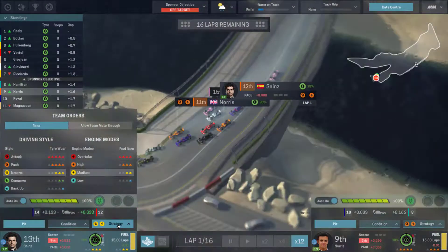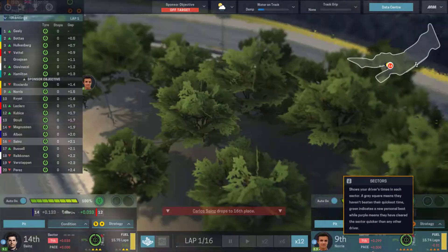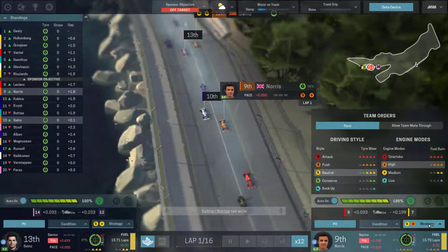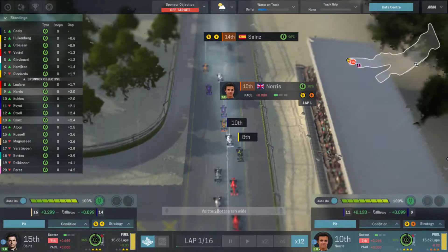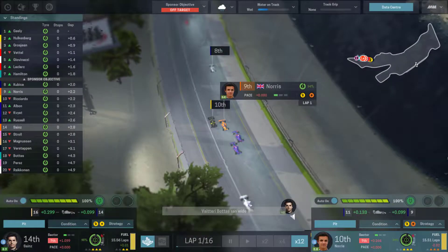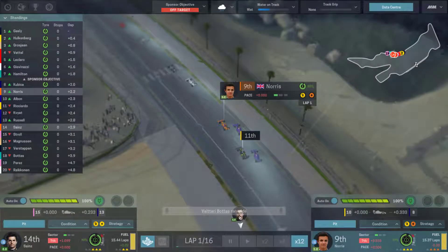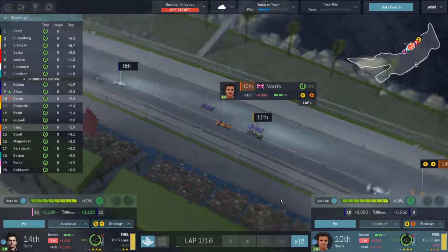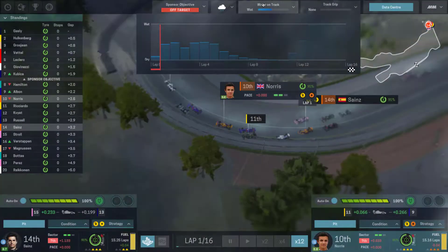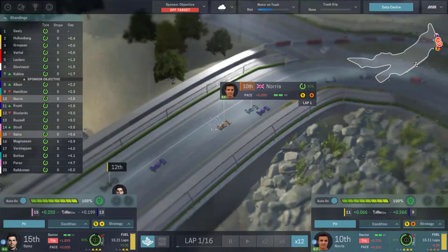Leclerc is coming through the field. Gasly has the lead from Bottas over Vettel. Sainz has made an error and is down to sixteenth — we'll drop his fuel and tire wear targets and follow Norris instead. The young Brit is up challenging from ninth place, with Robert Kubica having a storming run. Hamilton is only up to seventh. Norris is back to ninth with the two Toro Rossos of Albon and Kvyat behind him. Albon gets past — Norris drops to tenth.